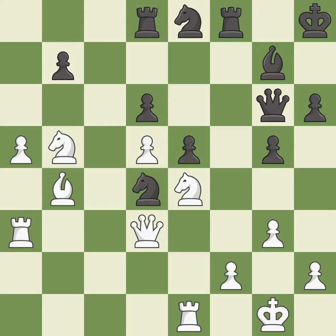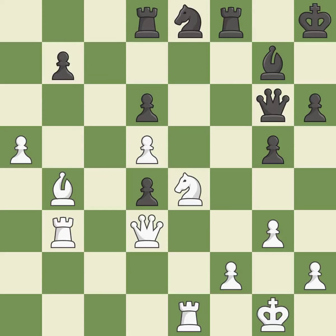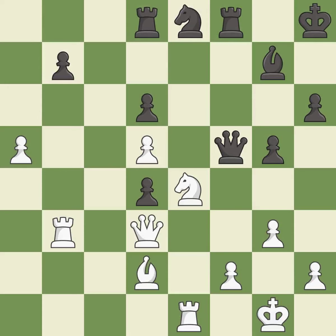The knight now occupies an outpost, a secure square in the opponent's territory. This threatens to win material — it is best. After all captures, this is an equal trade. This stops the opponent from being able to win material — it is best. Takes back. It is best. This threatens to reveal an attack on a pawn — it is good. That's what I would have recommended. It is best. This reveals an attack on a pawn and threatens to create a passed pawn — it is best.